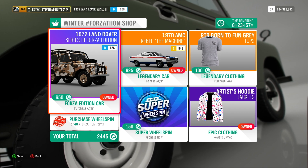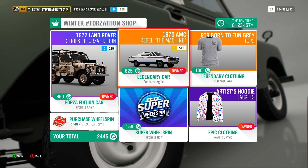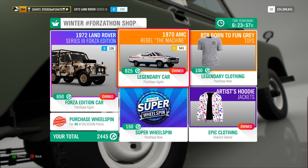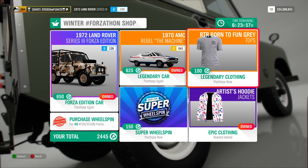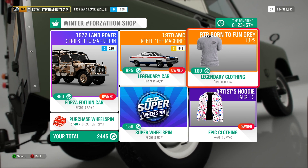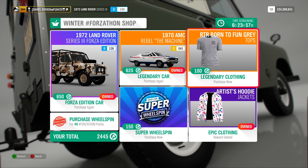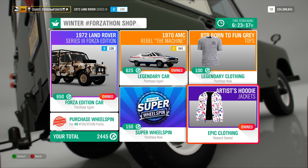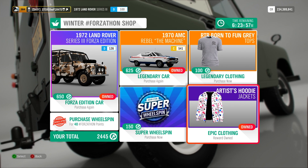Everybody probably owns that already. We have the 1970 AMC Rebel The Machine for 625 Forzathon points — if you don't own that one, that is a pretty decent car to get. Clothing-wise, we have the RTR Born to Fun Grey Top for 100 Forzathon points, and the Artist's Hoodie for however many points you want to waste on that.